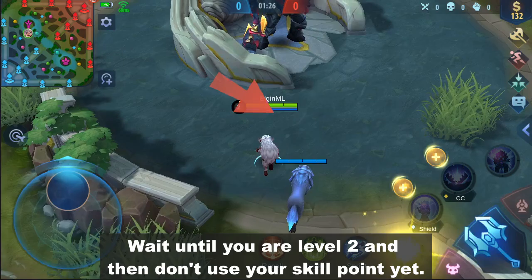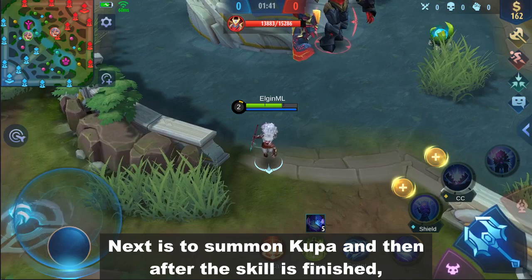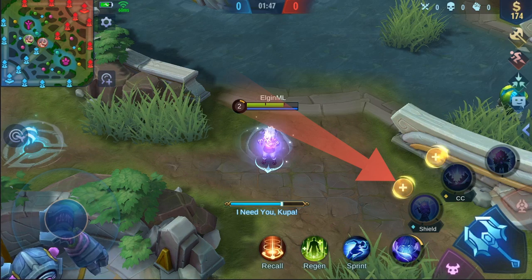Here is how it's done. Wait until you're level 2 and then don't choose your skill point yet. Next, let Koopa die. Then summon Koopa, and immediately after the skill is finished, use the skill point to level up his second skill.